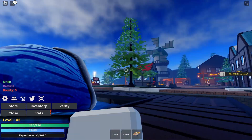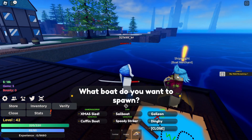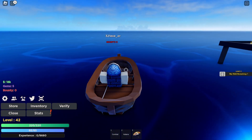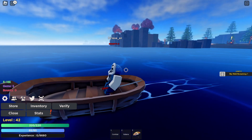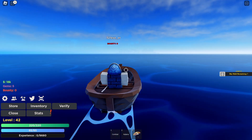Let's say goodbye to the wonderful starter island — I'll come back here once again. Now I'm just going to use the free dinghy boat and go straight forward to the Clown Island.